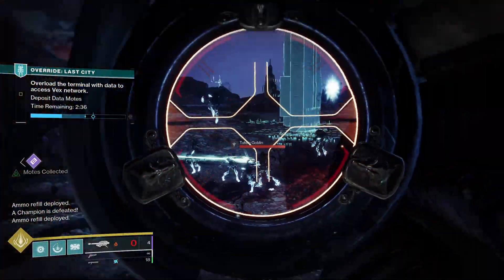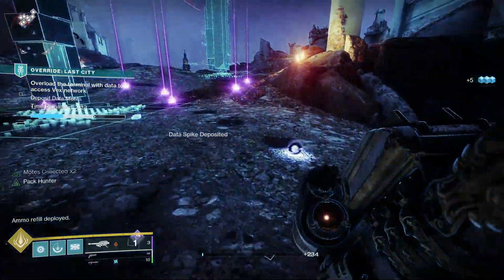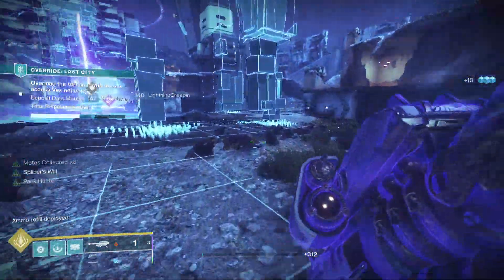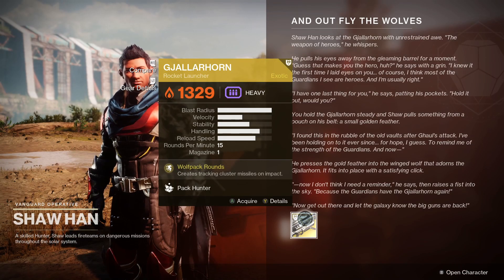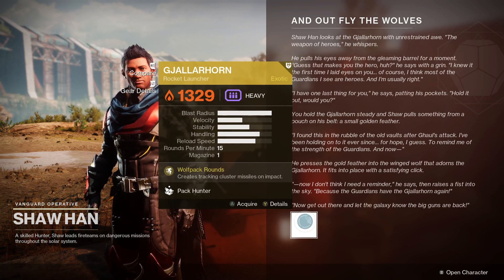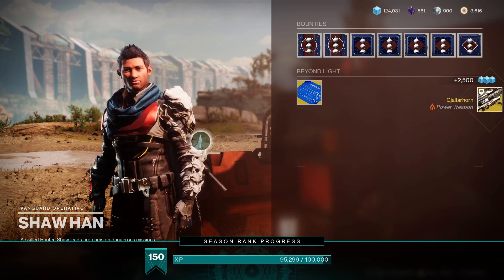Gjallarhorn is back in Destiny after a hiatus of five years, returned to us as part of the Bungie 30th anniversary update. Gjallarhorn was one of, if not the most powerful weapons in Destiny history, and today I'm going to have a closer look at the stats, the perks, how it's changed since Destiny 1, plus that all-important information on how to get Gjallarhorn in Destiny 2.